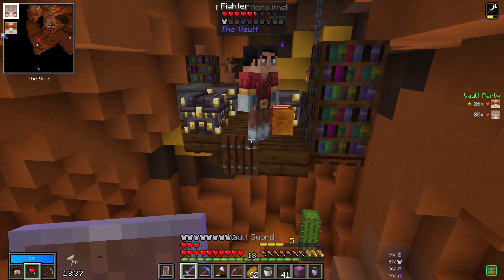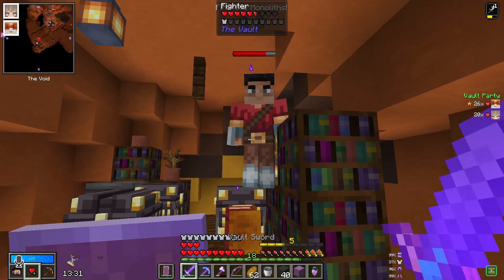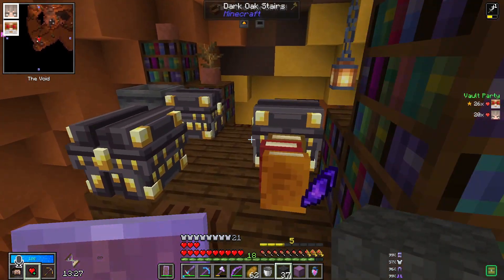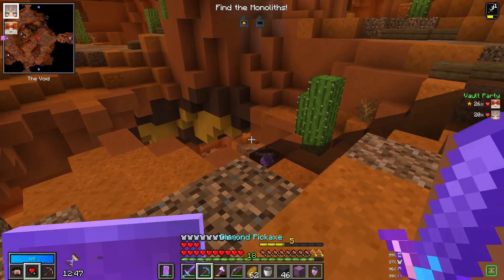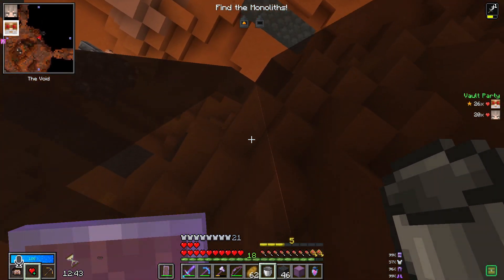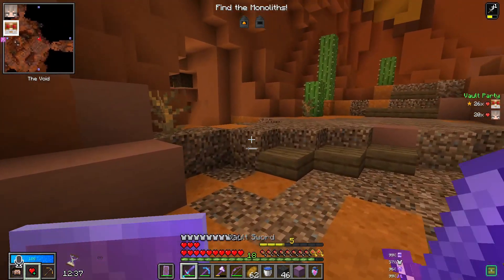Did you see the stuff above his head? That's what makes him a champion — or indicates the champion. So I'm ready to go upstairs. I need to get my water back because we're not going to find any water in this dungeon in this theme, at least I don't think we do.